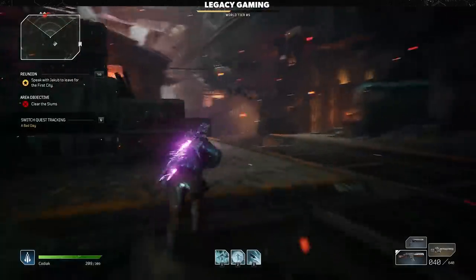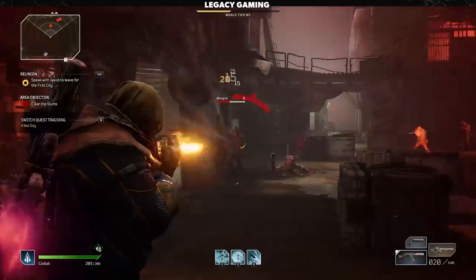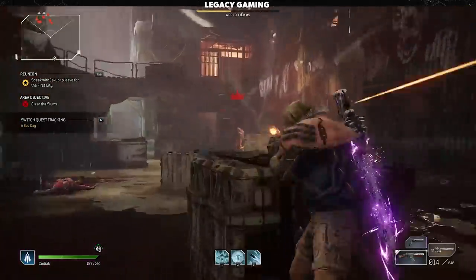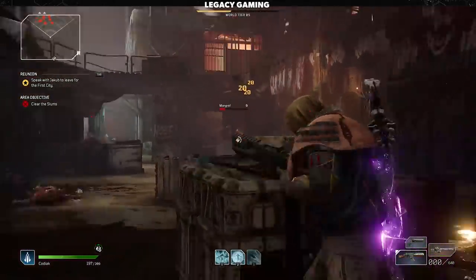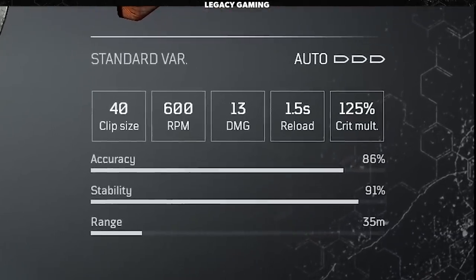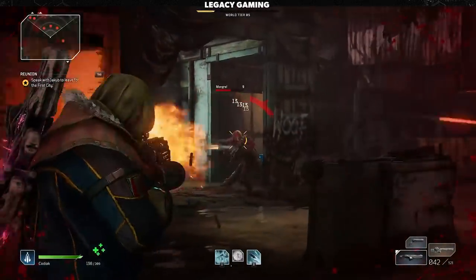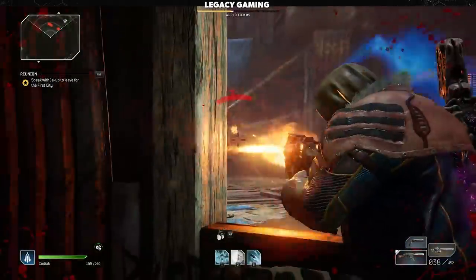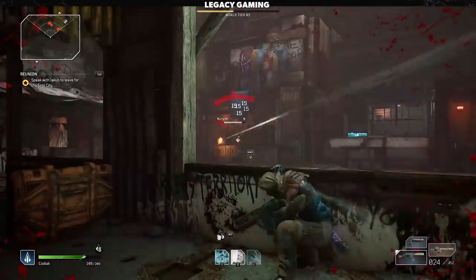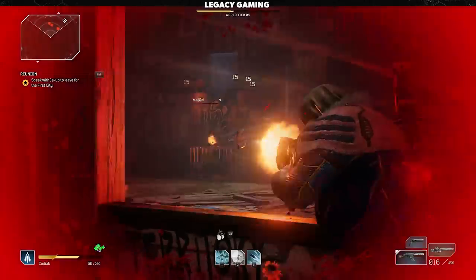When it comes to high damage and rock solid reliability, there is no better gun than the Assault Rifle. A staple in most games, the Assault Rifle has a relatively small clip with just 40 bullets, and this is significant since similar weapons like the Double Gun and Light Machine Gun have much more substantial magazine capacity.